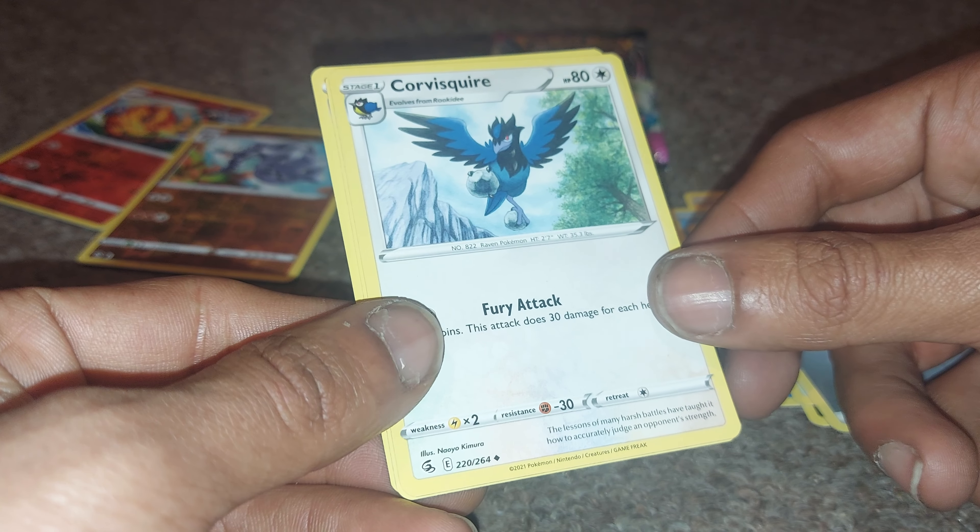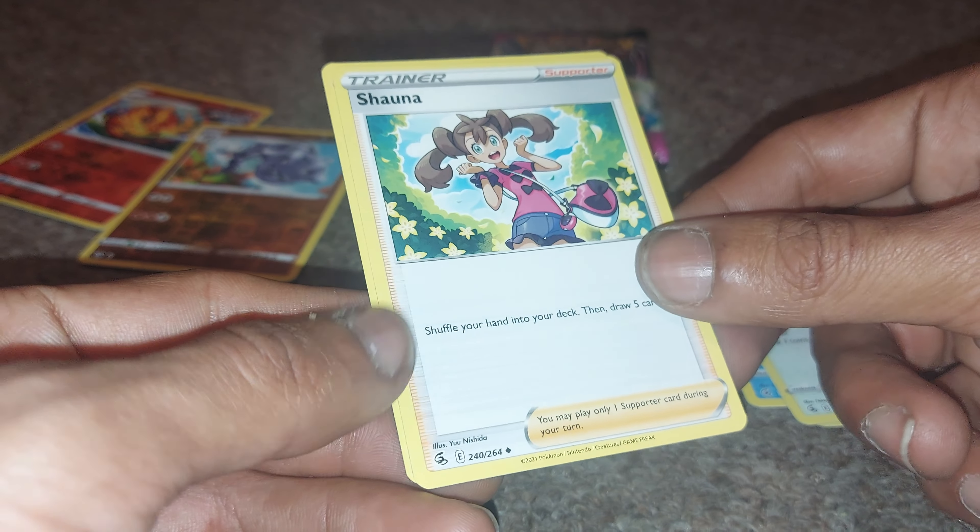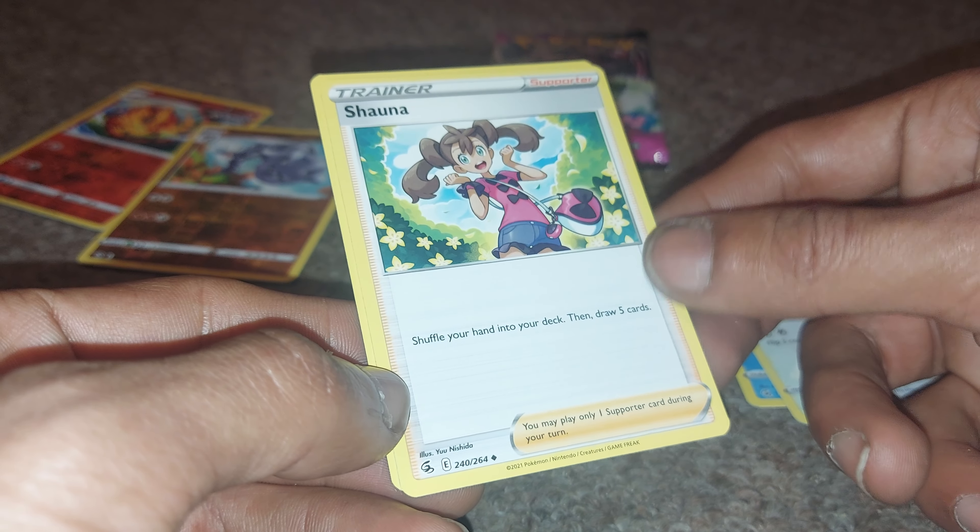80 health points, normal-type Pokemon with a move of Fury Attack. Shawna, trainer supporter — shuffle your hand into your deck and then draw five cards.